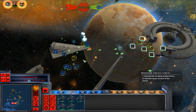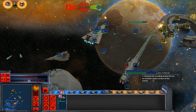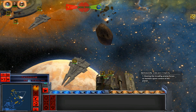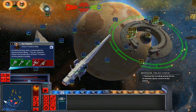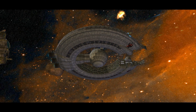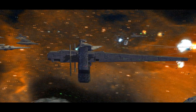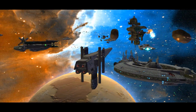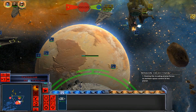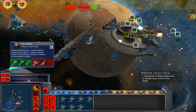The Death Star will be in range in 15 seconds. Reinforcements from the station as well - look at our reinforcements! The Death Star will be in range in 5 seconds. I don't think that they'll use the Death Star to destroy the planet - but who knows, could be wrong. The Death Star has cleared the planet. It's weird that they don't actually use the Death Star in combat.